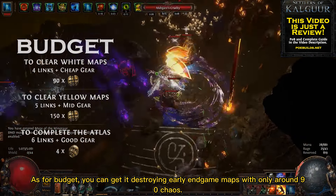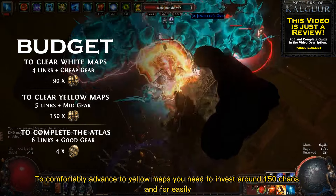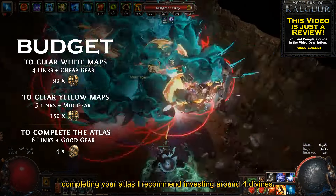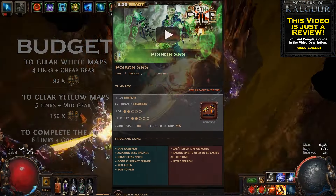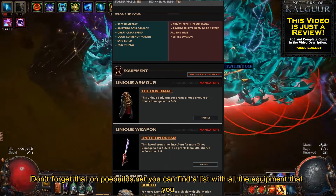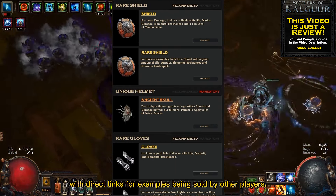As for budget, you can get in destroying early end-game maps with only around 90 chaos. To comfortably advance to yellow maps you need to invest around 150 chaos, and for easily completing your atlas I recommend investing around 4 divines. Don't forget that on PoeBuilds.net you can find a list with all the equipment that you need to buy for this build, with direct links for examples being sold by other players.